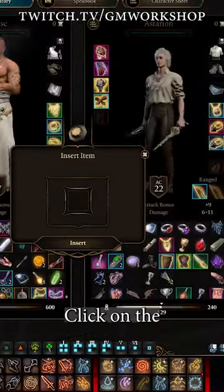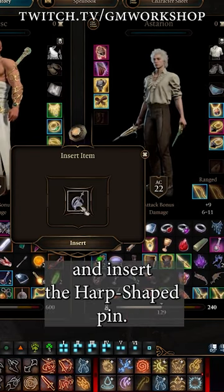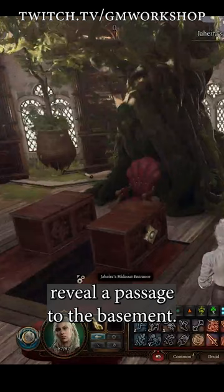Make your way back to the sunroom, click on the button on the side, and insert the harp-shaped pen. This will reveal a passage to the basement.